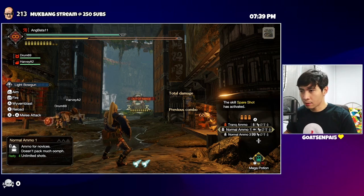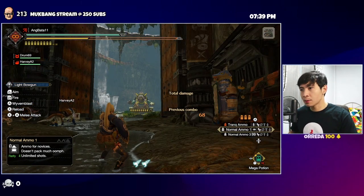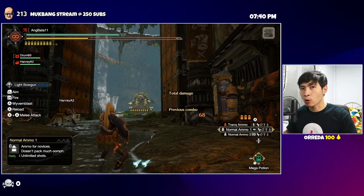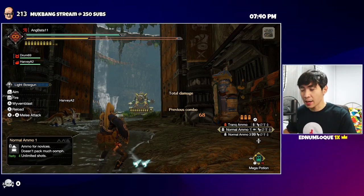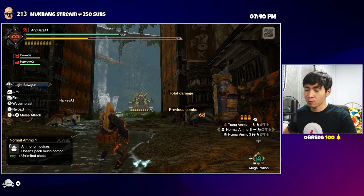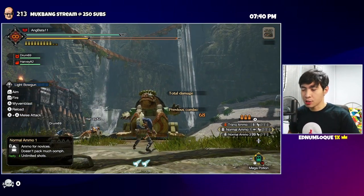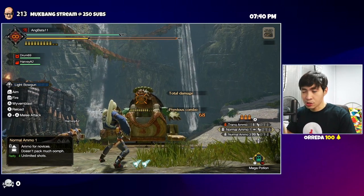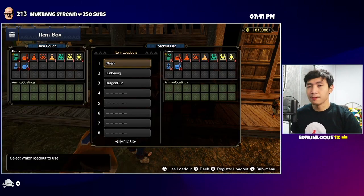Know the difference between your reticles. The out-of-range reticle and the in-range reticle are self-explanatory. But there's also another reticle you should watch for — only fire slicing or sticky ammo with the outer reticle. For most LBG and HBG ammo, always look for the reticle with the small circle in the middle, which indicates you're at critical distance.